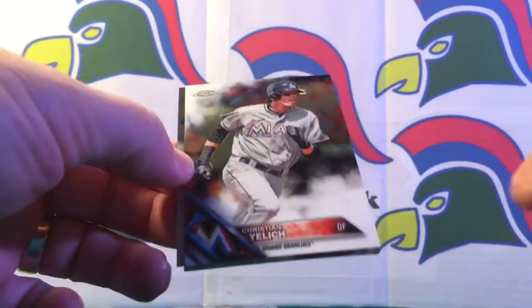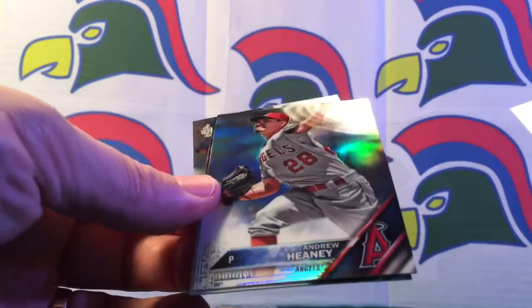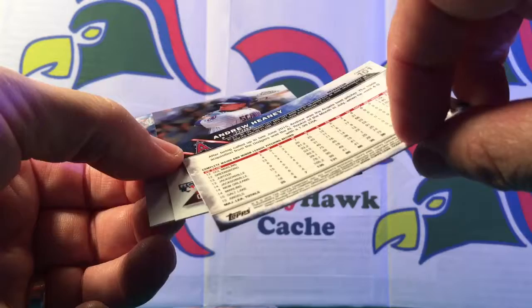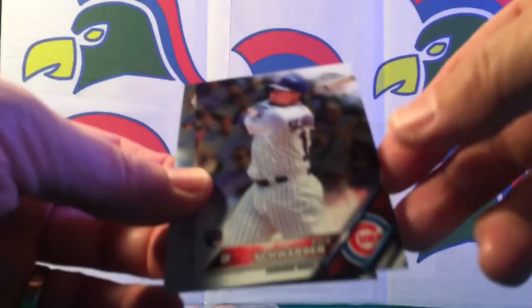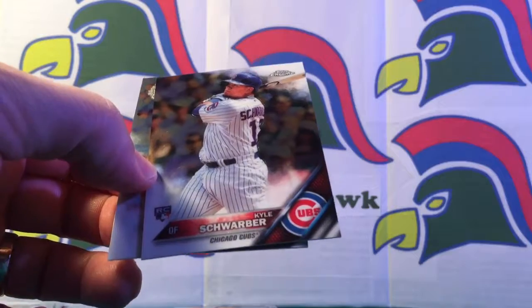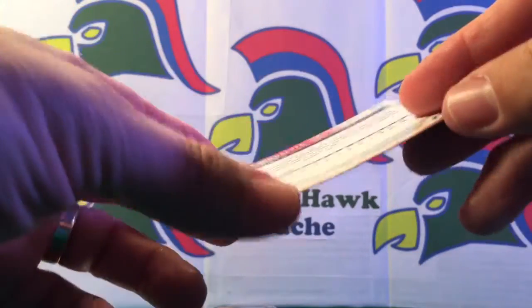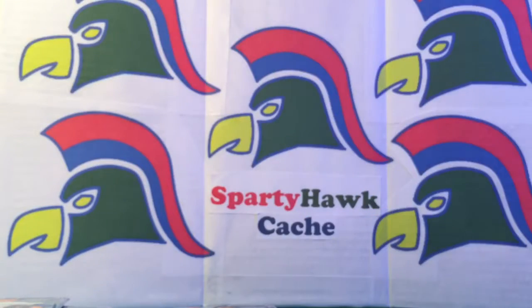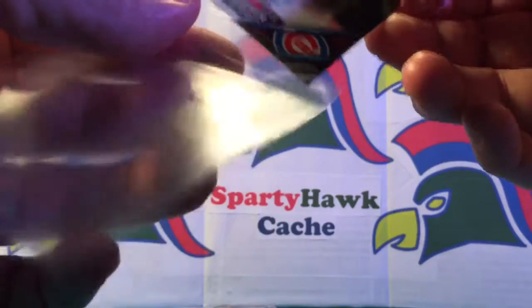Another Christian Yelich, and I don't think these are parallel color sets since they're not a different color. There's a refractor right there on Andrew Heaney - I had him already in a base card. And there we go - boom! That's a sweet card. Only because this guy is the man - Kyle Schwarber rookie card chrome, very nice. I have a couple Kyle Schwarber cards I was going to list and I'll add this to the listing. He's become the hot item right now.